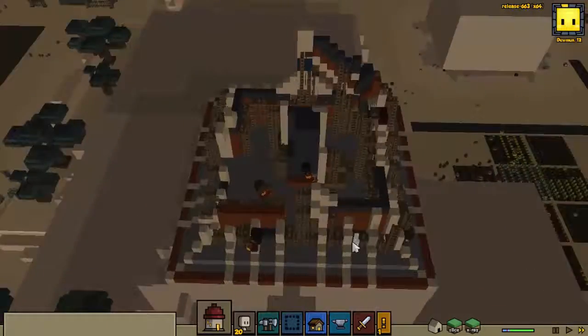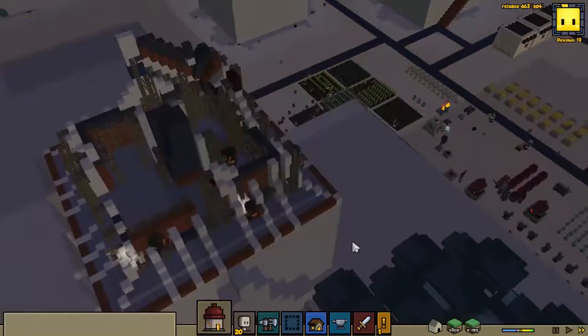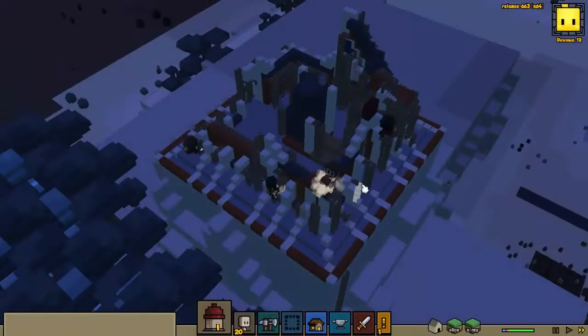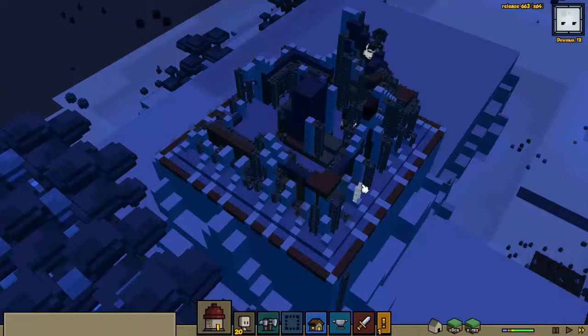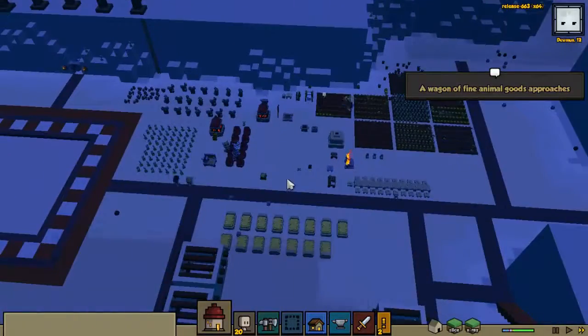Lots and lots of scaffolding. We'll see if that all comes down - if not, then I'm hoping there's some sort of console code or something like that I can put in to remove all the scaffolding when it's done.